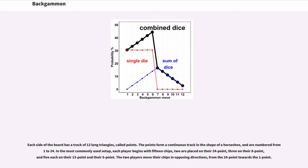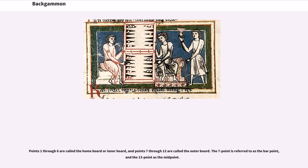Each side of the board has a track of 12 long triangles, called points. The points form a continuous track in the shape of a horseshoe, and are numbered from 1 to 24. In the most commonly used setup, each player begins with 15 chips: 2 are placed on their 24 point, 3 on their 8 point, and 5 each on their 13 point and their 6 point. The two players move their chips in opposing directions, from the 24 point towards the 1 point. Points 1 through 6 are called the home board or inner board, and points 7 through 12 are called the outer board. The 7 point is referred to as the bar point, and the 13 point as the midpoint.